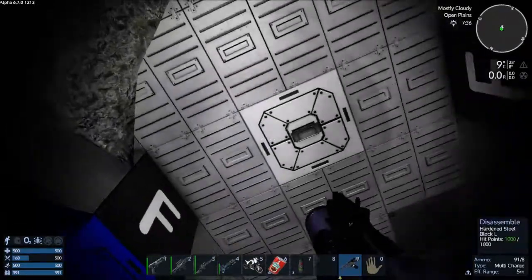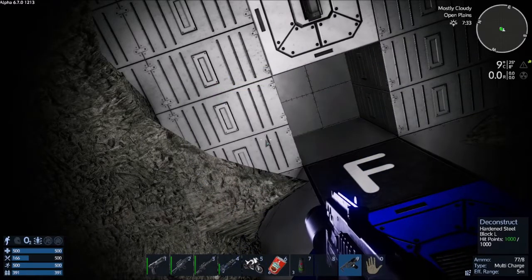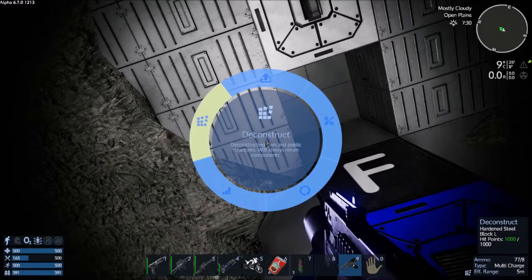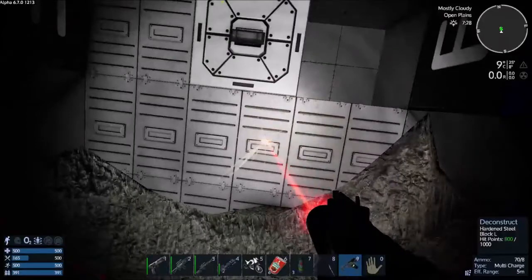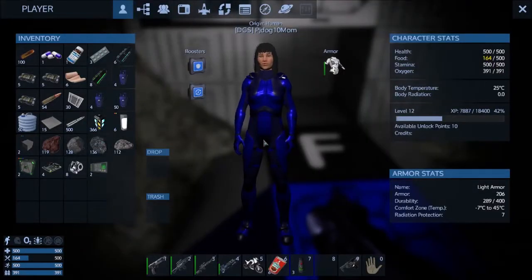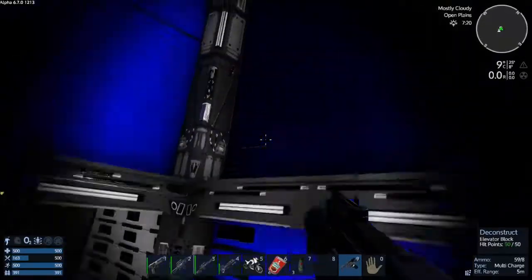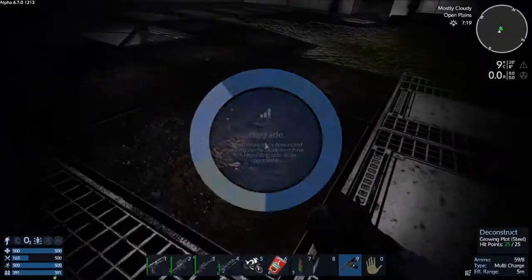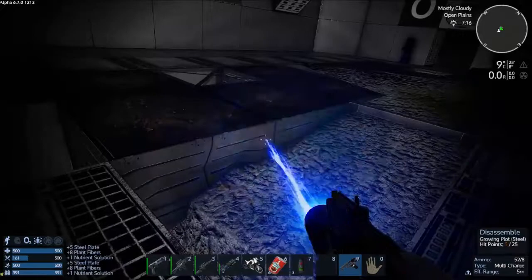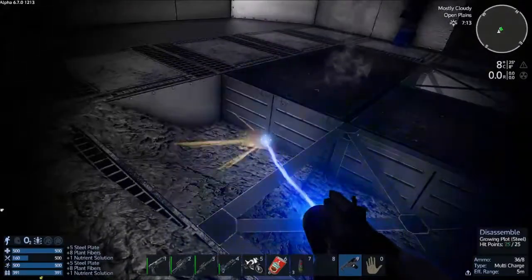These items here — where are they? Here they are. Destructing will always return components. Let's take this out. Disassemble returns intact blocks — let's do that. One, two, three — I need six in total, not sure how many I have there. We'll just keep that intact.